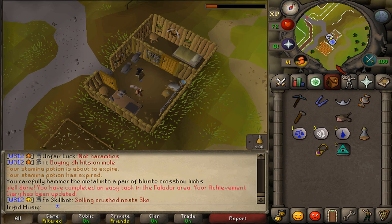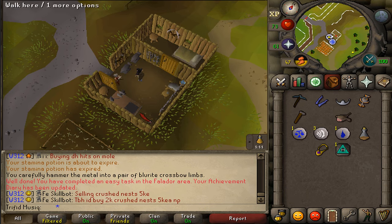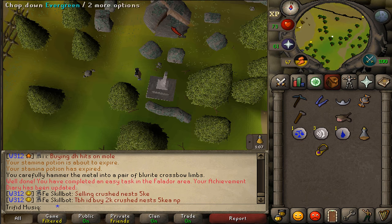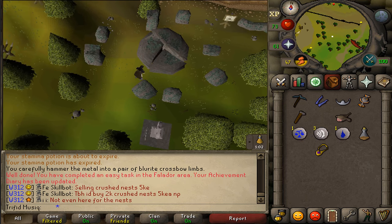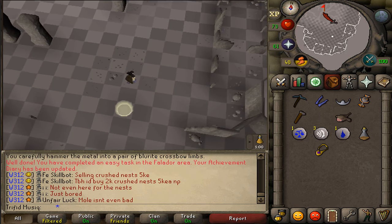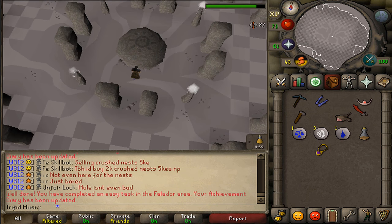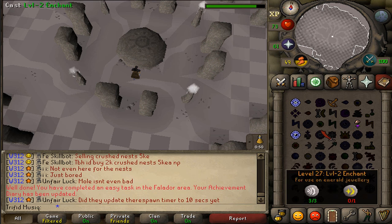One more task to go: make a Mind tiara. The Mind Altar is located just east of the Goblin Village. Run north to the wilderness ditch and follow it east to the Mind Altar, or use the Arceus spellbook teleport. Use your Mind talisman on the mysterious ruins, go to the runecrafting altar, and use your talisman on the altar with a tiara in your inventory. You'll make a Mind tiara — your last task completed.